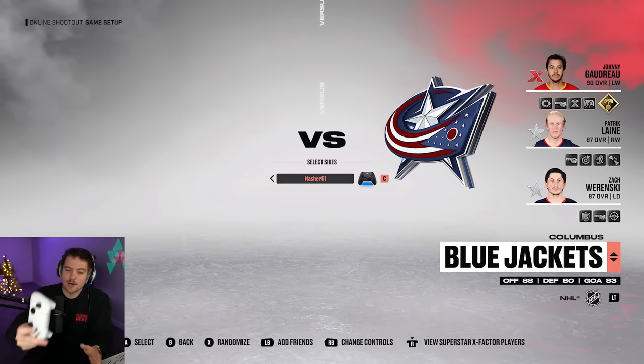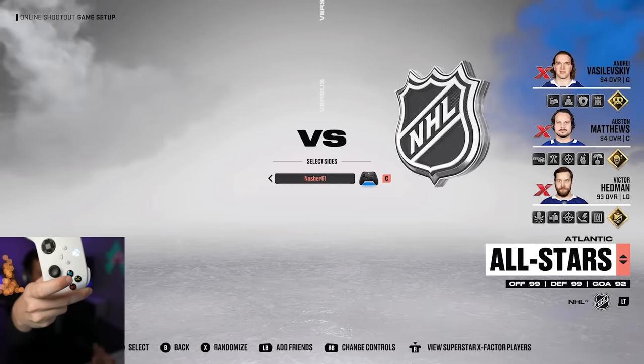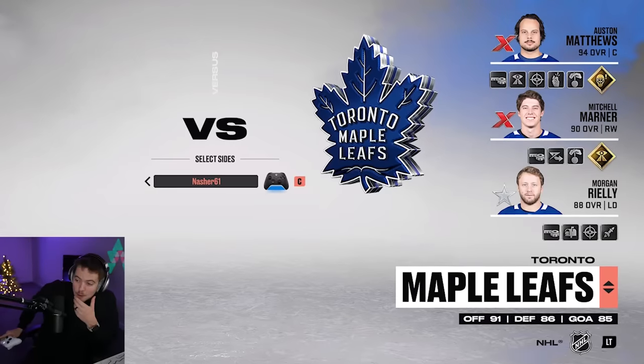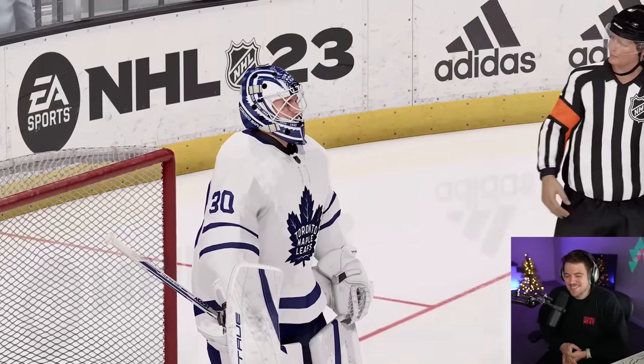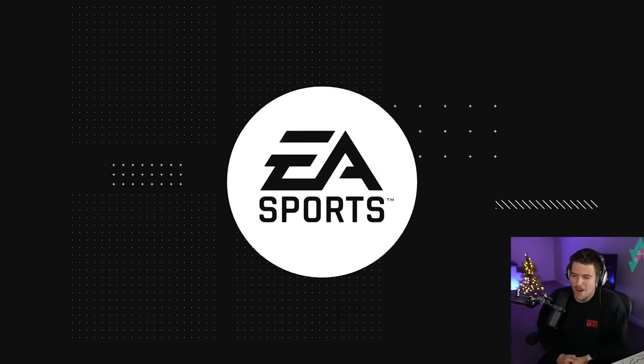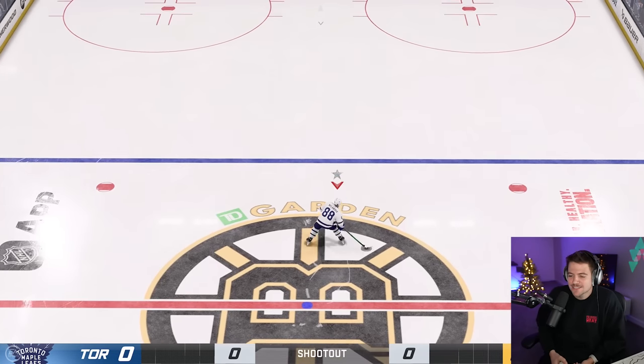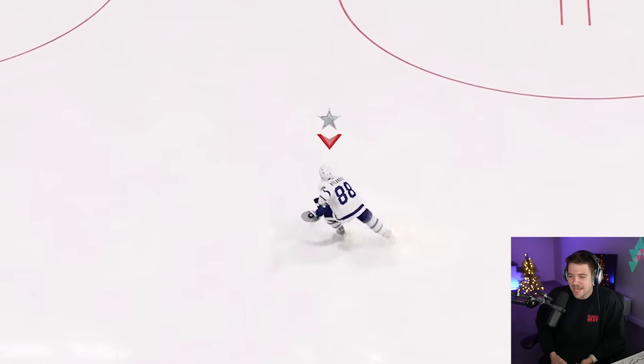Team number one for shootout one of the copycat challenge. We got the Atlantic All-Stars and the Toronto Maple Leafs. If there was ever a team we want the 90 overall Matthews, today we're using the 94. Game number one is an absolute classic — Boston versus Toronto. I want you guys to destroy me in the comments if I do not perfectly replicate his moves.